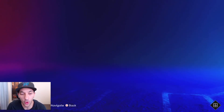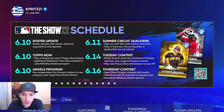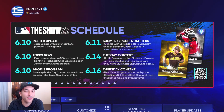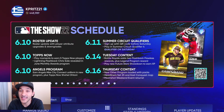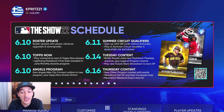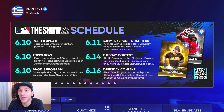Taking a quick look at the updated schedule: on the 14th, Battle Royale adds two flashback flawless rewards plus a legend program reward — at minimum three diamond cards — and a Future Stars showdown to earn XP. On the 16th, a new 'other program loaded with packs' drops, which is vague but hopefully pretty nice. Also on Thursday, Headliner Set 23 and the East conquest map drop, plus another Moonshot event.